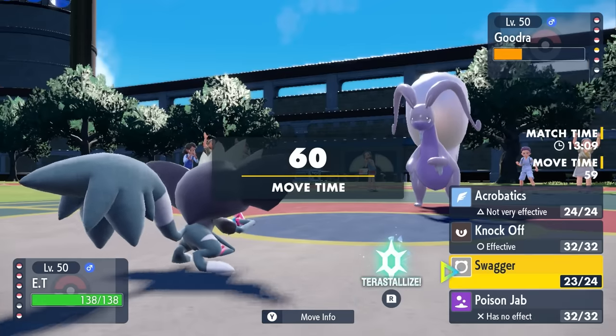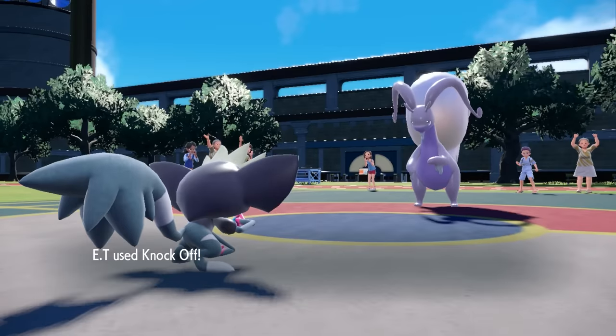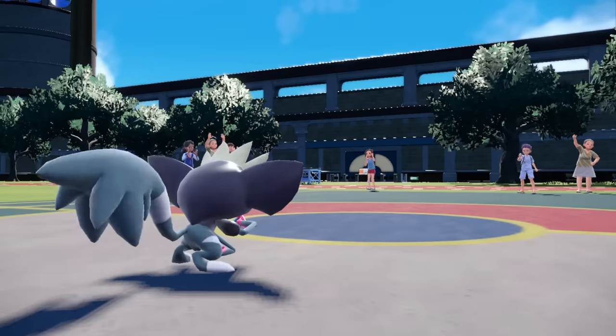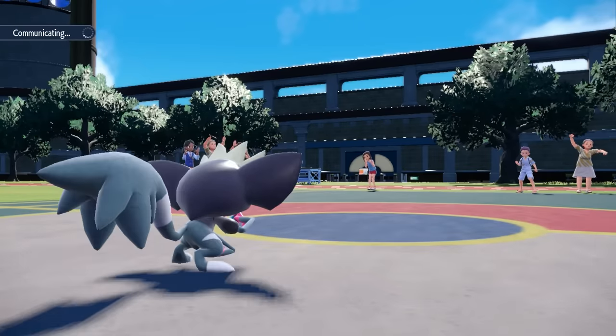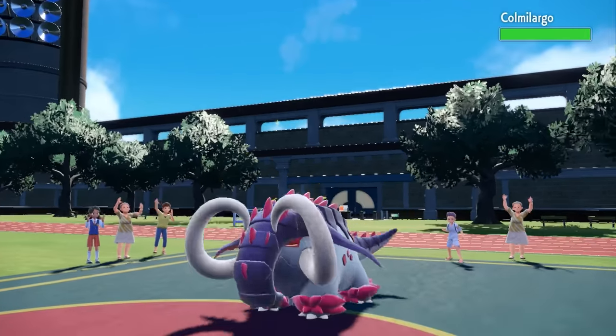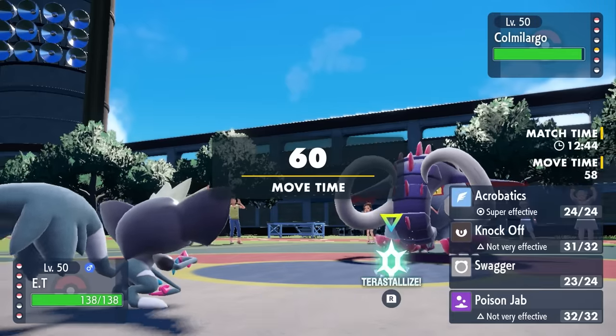Even though this thing is quite defensive, I'm just going to go right for that Knock Off. A STAB Knock Off should be enough to take care of the Goodra — it does not quite have a Shelter up yet. And down goes their best defensive answer to Grafaiai, and we are feeling good at this point. I did not want to commit my Tera Flying yet, because I want to save it for something like the Great Tusk, who is looking quite menacing to a little painted monkey over here.